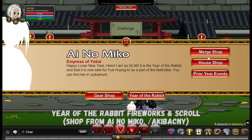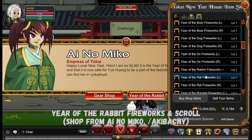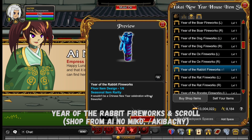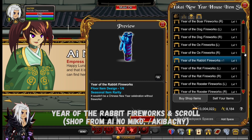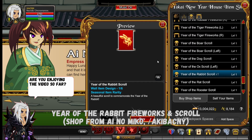There are two new items in the Keeper. The two new items are the Rabbit's Fireworks and the Rabbit Scroll. So this rabbit-themed New Year for the Keeper or Yokai.